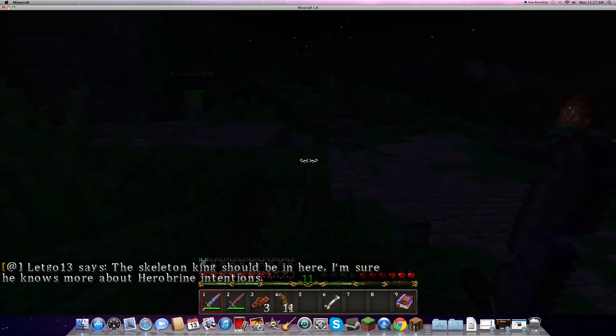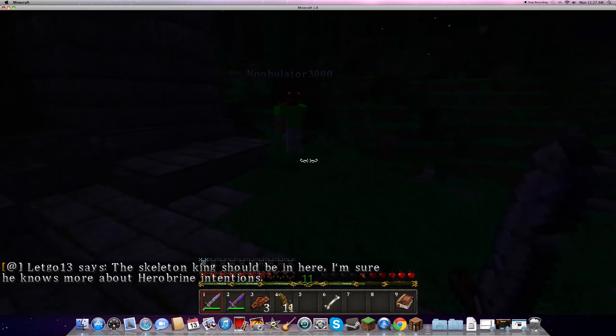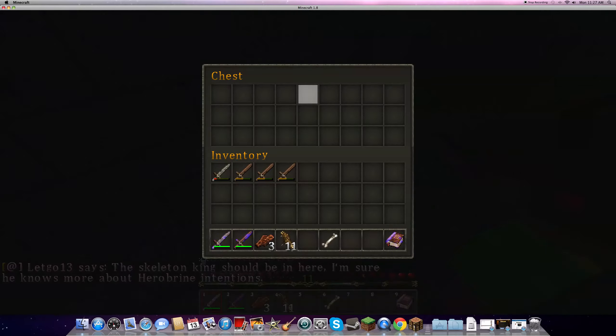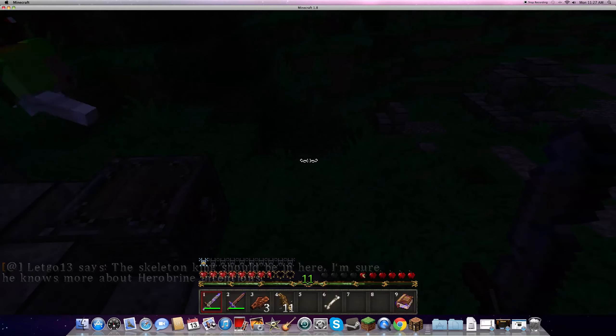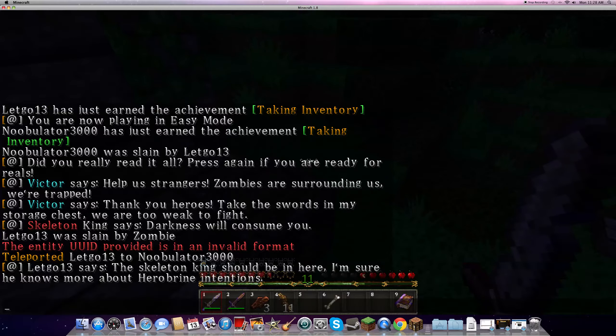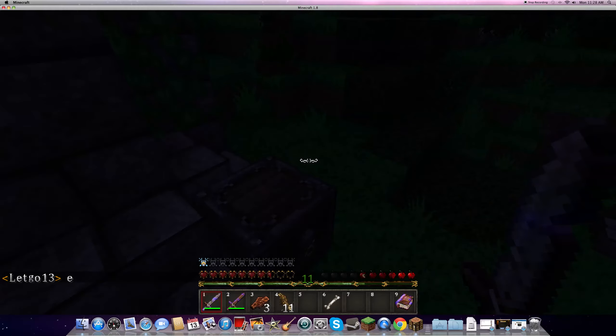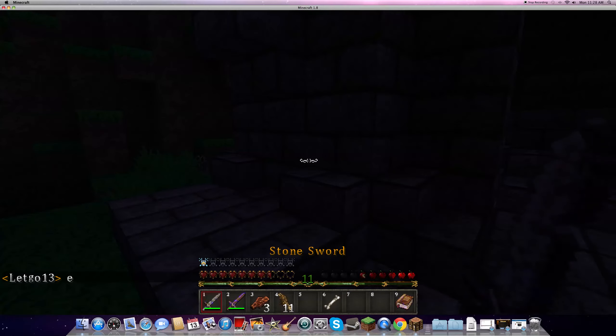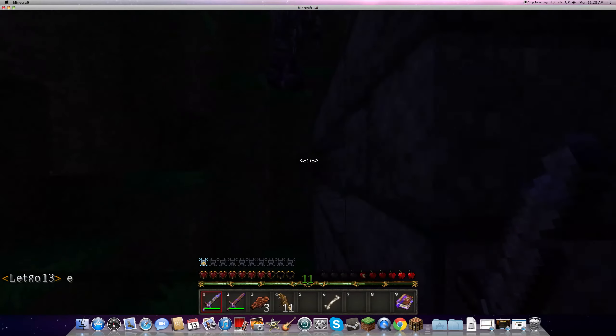Why would he put that ladder there though? I don't know. Where are you? Oh, there you are. Alright, let's go. Wait, what? You took a fall, probably. No, come on, let's go. I thought I saw something. Forget it, let's go. We can come back here. Picture shop — oh wait, can we buy stuff from them? Oh, we can!